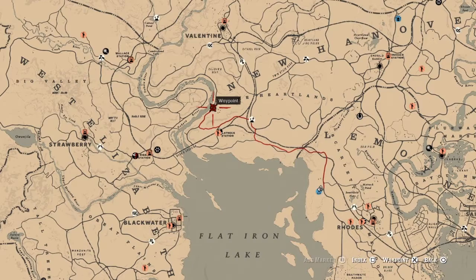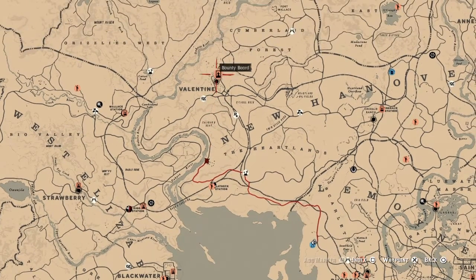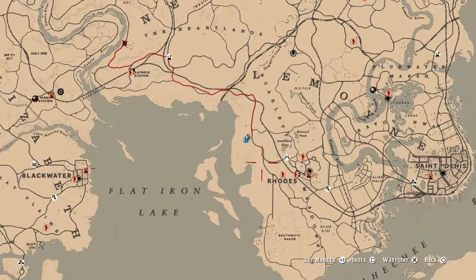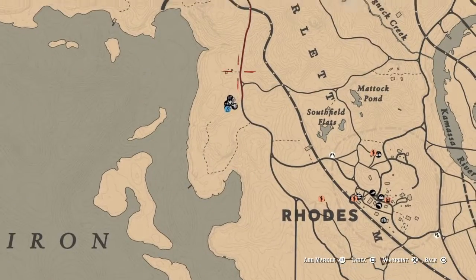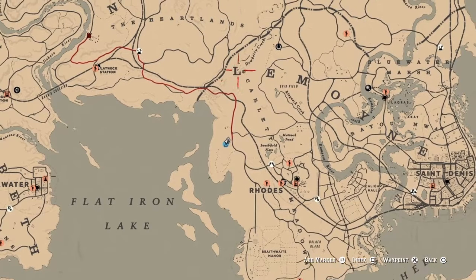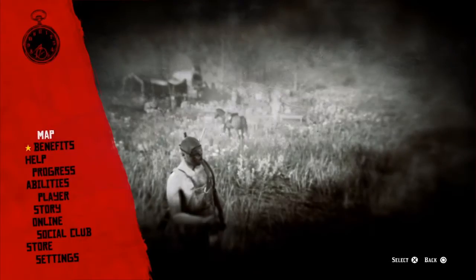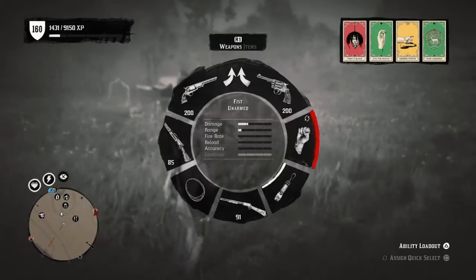You can either fast travel to Valentine or ride out from wherever your camp is. In my case, my camp is over here around Scarlet Meadows, so it's just a short ride over there.